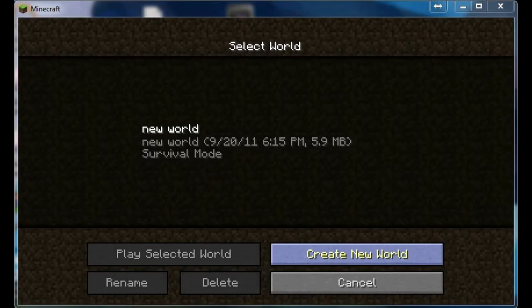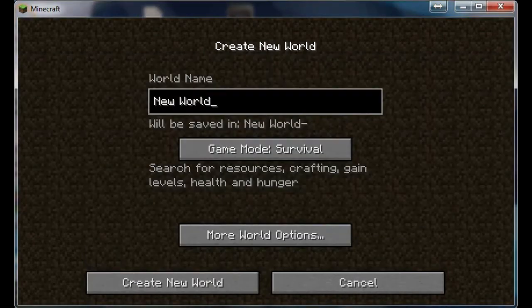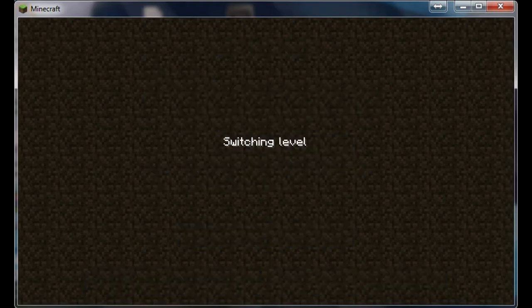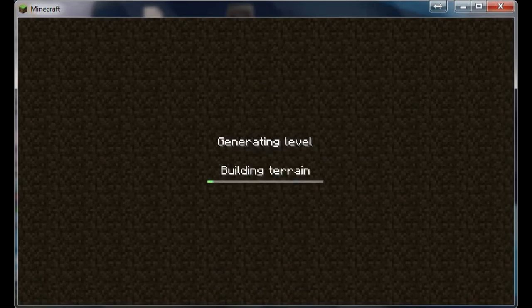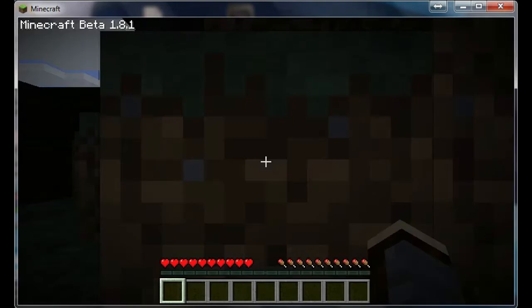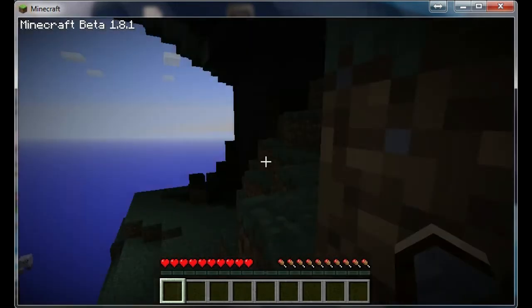So I'm just gonna create a new world and call it tutorial video — just tutorial. This is the first time making gravel, it's gonna lag a little bit and take some time, so let's just wait till it loads. The first thing we need to do is find wood — to find wood, of course, it's gonna be on the tree, which is almost everywhere in Minecraft.